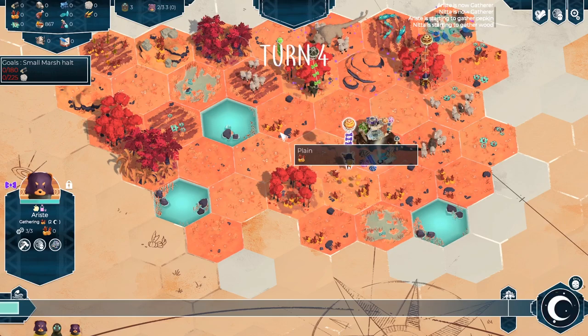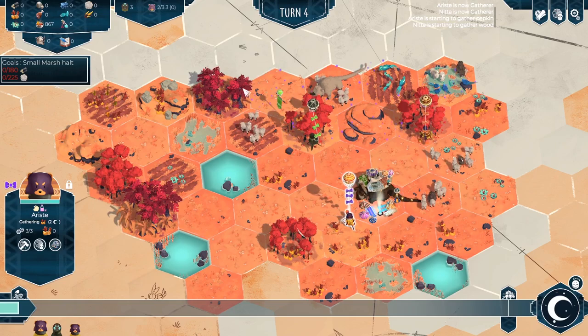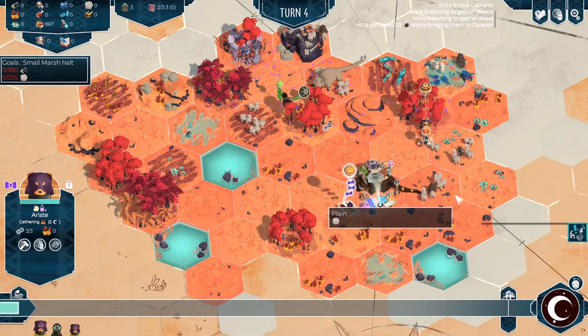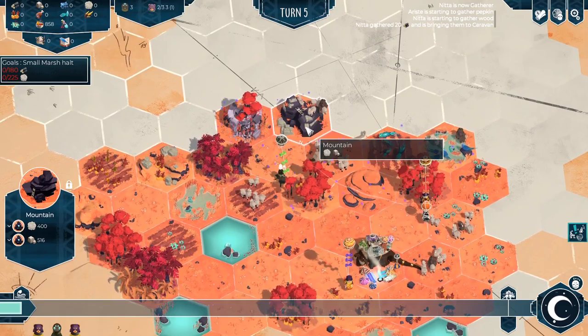I should point out that they'll eat their rations as a priority at a rate of six per turn across the colony. But if they want rations, we'll start eating the pepkins or other food — preferably not, though. So we're gathering wood and stuff. We've found some remains, which will be a random event. We've found some stone and wool in a mountain — not bad at all. Let's stick with what's down here.